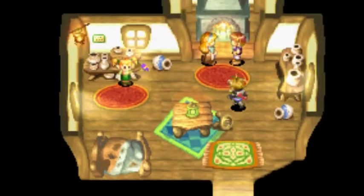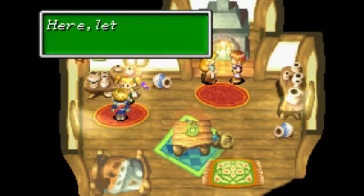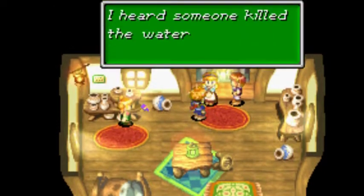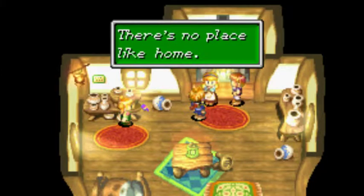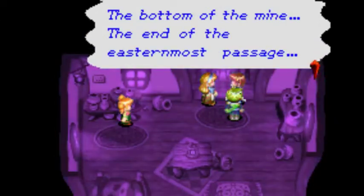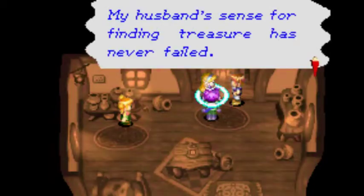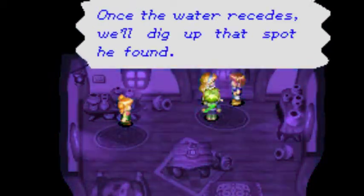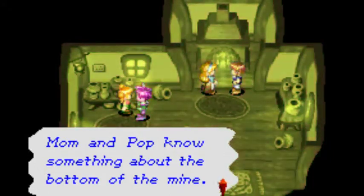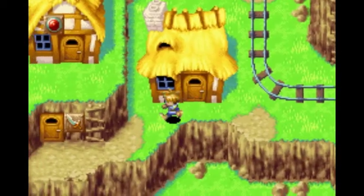Ancient relics are cool, man. The armor and weapon shop are actually open now, I think. You defeated those monsters, didn't you? We defeated some of them. Here, let me thank you with a kiss - hey, you're turning beet red! I heard someone killed the water beast - that's why I came back. There's no place like home. The bottom of the mine, the end of the easternmost passage - I won't give that up. Mom and Pop know something about the bottom of the mine - I wish they'd tell me what it was. Oh, that's gonna come up a little bit later.